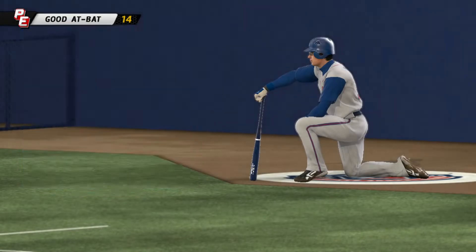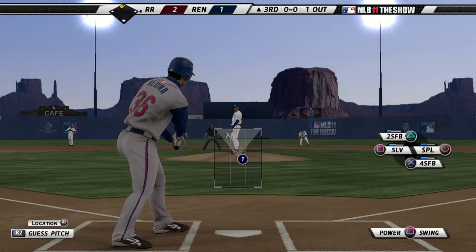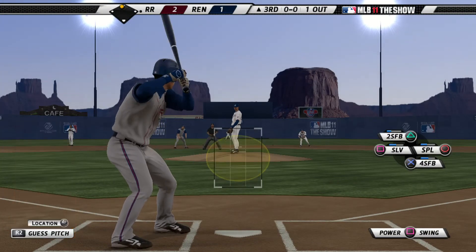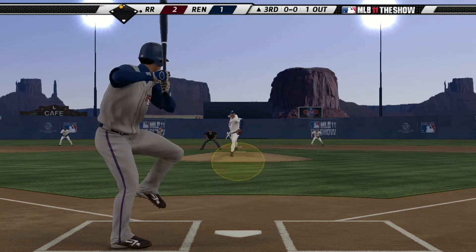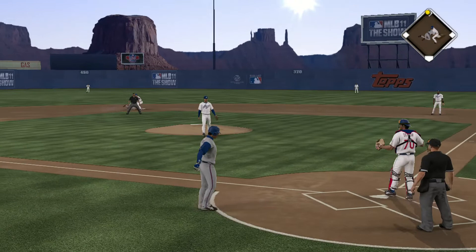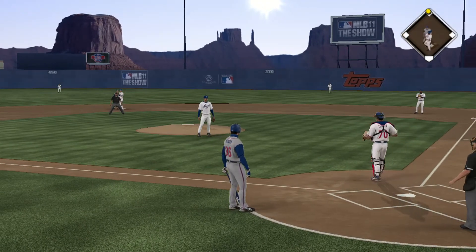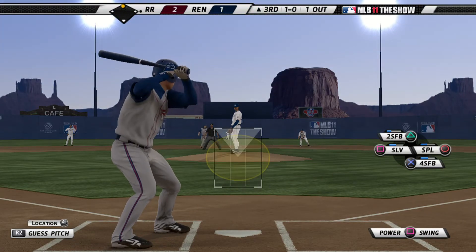We'll jump ahead and pick this one up in the top of inning number three. J.J. Medina steps in now. Here's the first pitch to him — a slurve bounces up to the plate as he lays off it for a ball. He falls behind another hitter here. That's why his ERA is north of 5.0.